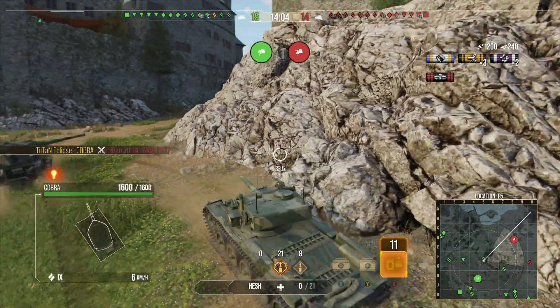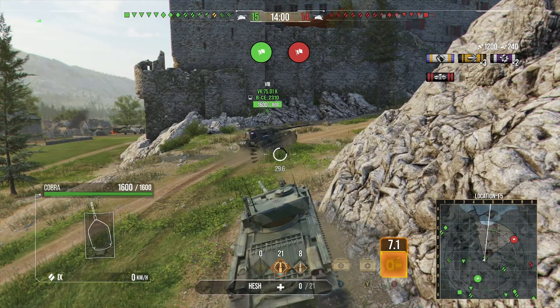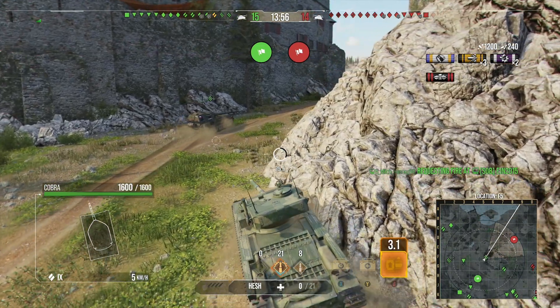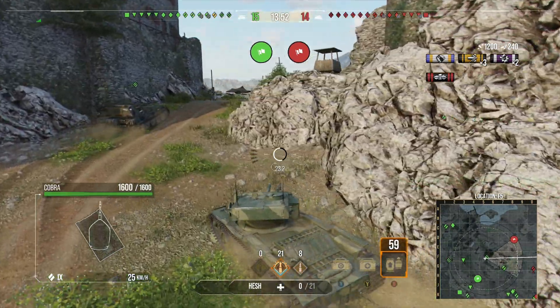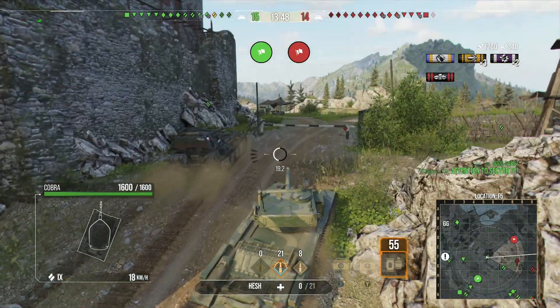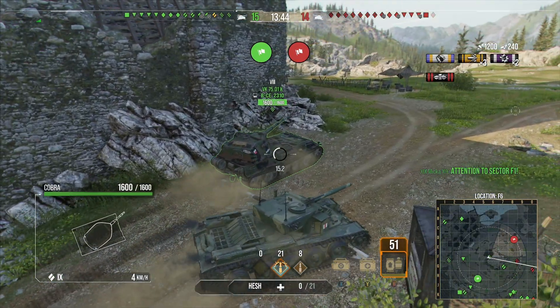We take a quick reload because you don't want to be sitting there with just one shell in the magazine for 20 seconds. We reload instantly to get as many rounds back in so we can deal the damage again and hopefully come away with another 1200 damage from a trade with some of the other opponents.